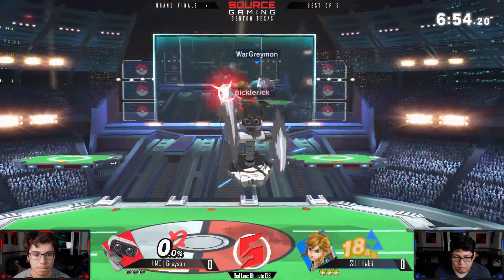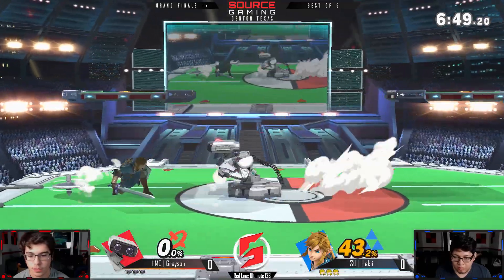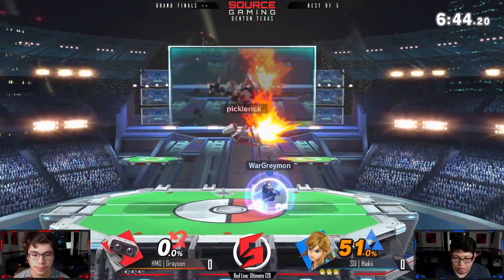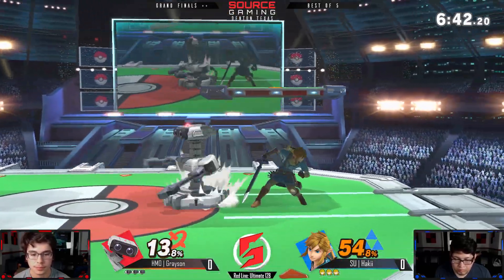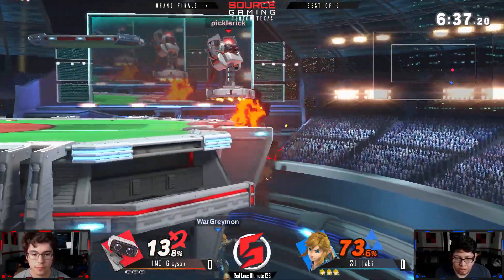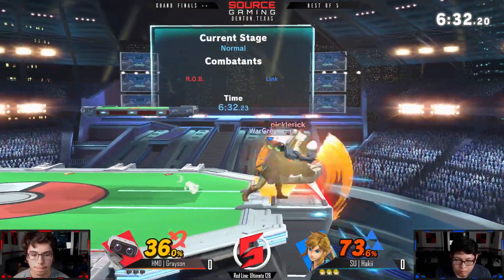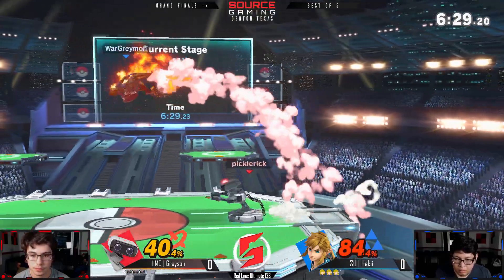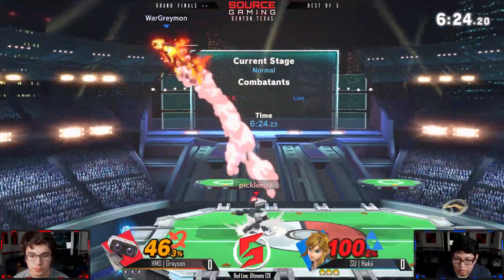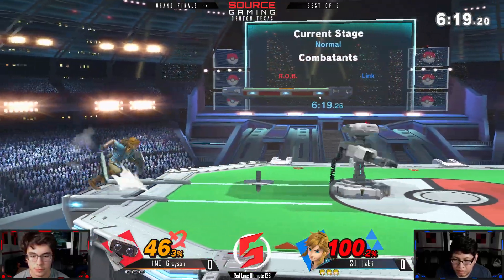Back into the game — Grayson opening up with these up-air chains, cleaning up 43 percent. I think he can on a whim change from hyper-aggression with strings to playing it passive, hitting you with a gyro or a laser. It's so good how well he can change up his play style on a whim. Haki is having to constantly adapt to that shift.